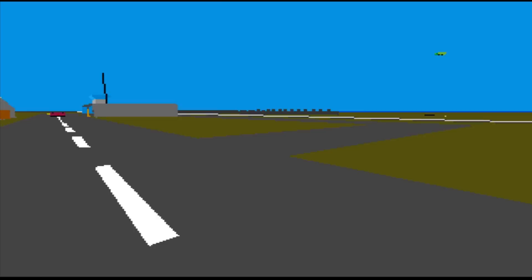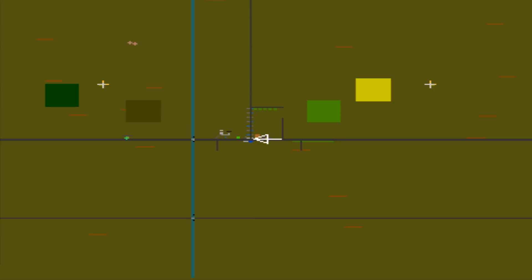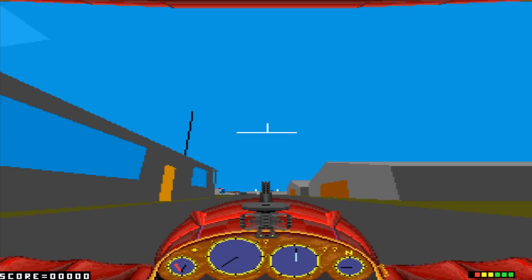Within the sim we've got our fuel gauge on the left, our airspeed indicator, then our altitude, and on our right we have our compass, and then to the far right we've got our health bar. On the map you can see flashing icons for our enemies — we've got to shoot down two transport planes and a terminal control tower. So we'll get ourselves started up.